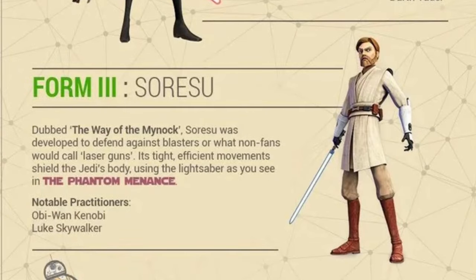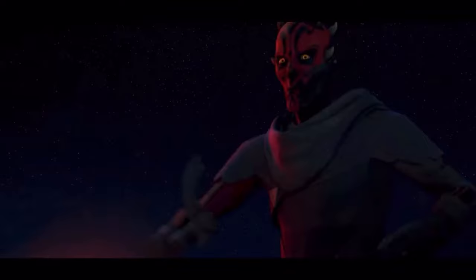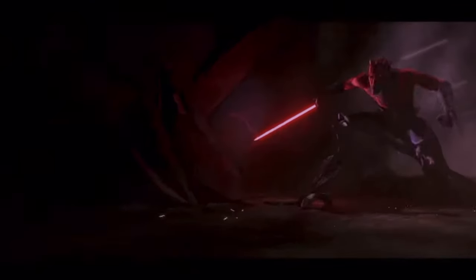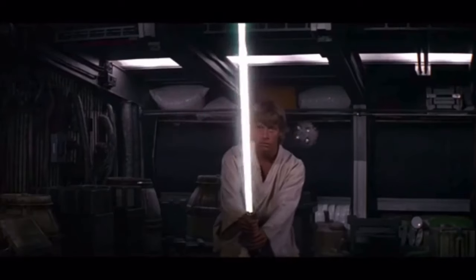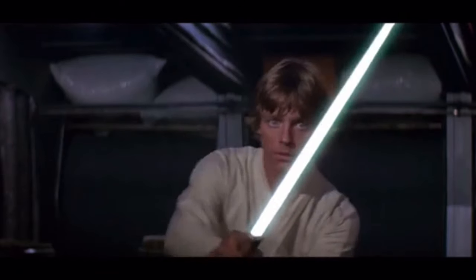Form 3 is known as Soresu, made famous by none other than Obi-Wan Kenobi himself. This is the Jedi's answer to blasters becoming commonplace in the galaxy. Its focus is building its user an unmatched defense, which is why Kenobi was able to survive and even best someone as powerful as Darth Vader multiple times. That's also why he used that form to teach Luke Skywalker in the original trilogy — when he was blocking the laser blast, that's a clear indication of Form 3.